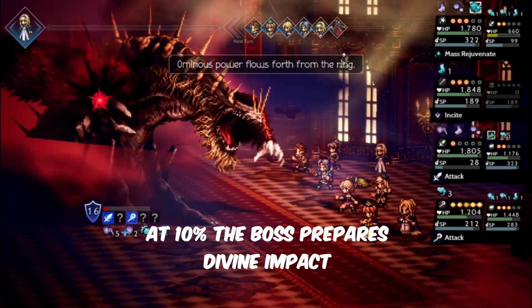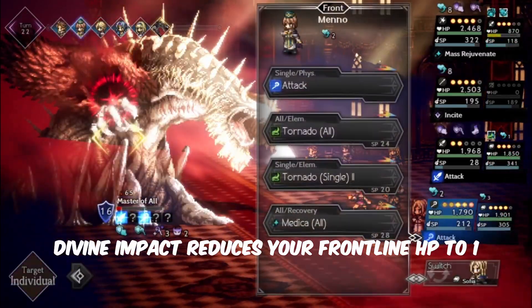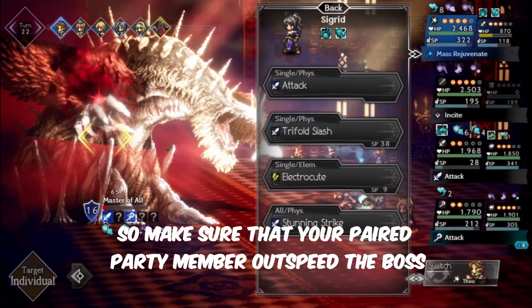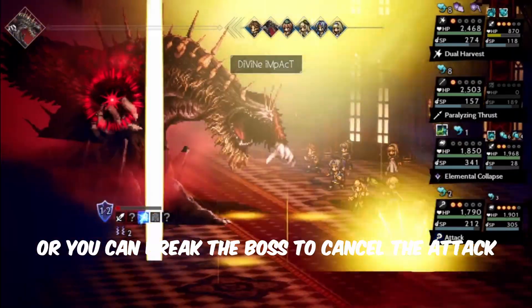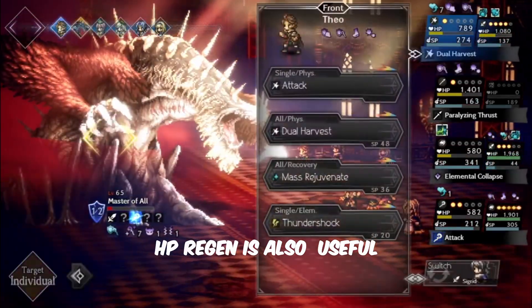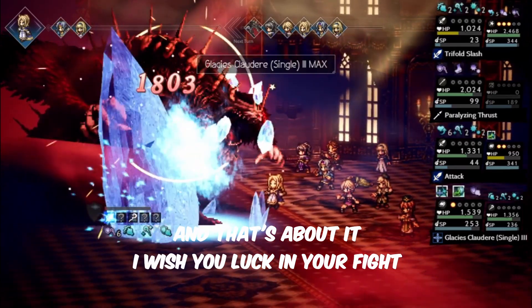At 10%, the boss prepares Divine Impact, which reduces your front lane HP to 1. So make sure that your paired party member outspeed the boss, or you can break the boss to cancel their attack. An HP version is also useful. And that's about it — I wish you luck in your fight.